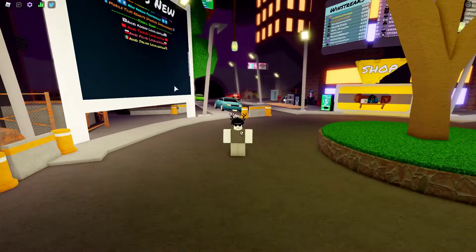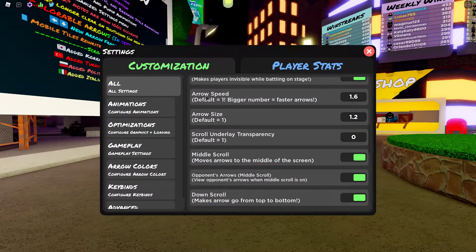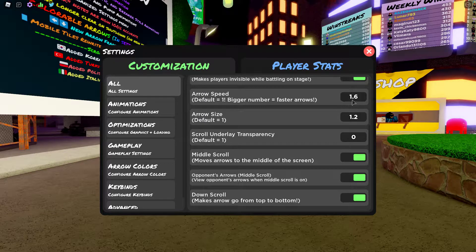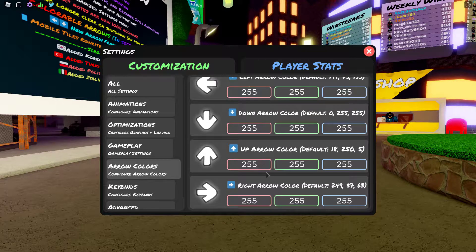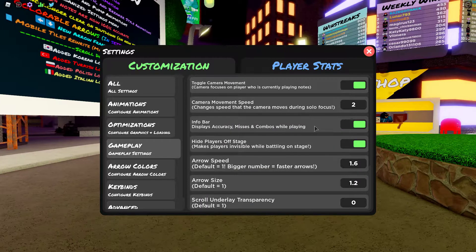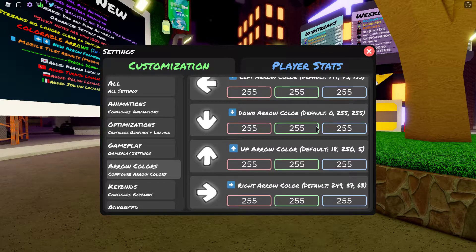It's in the settings. Here is what I found: if you go into settings, they also fixed the arrow speed — it used to be 2.08 for me, but now it's like 1.6 because it's so fast for some reason. I'd recommend putting everything to white, and then putting your scroll underlay transparency at zero, and arrow colors everything at 2.55.